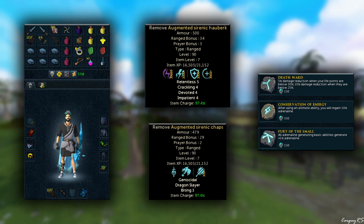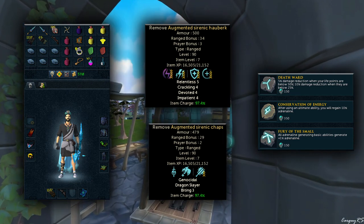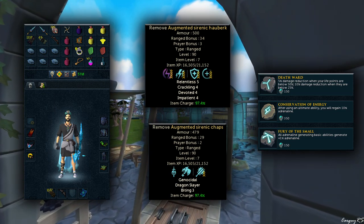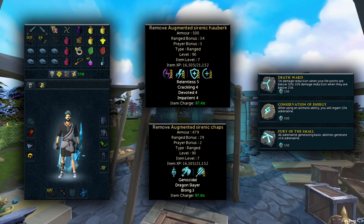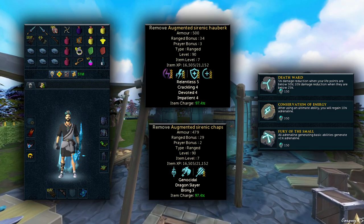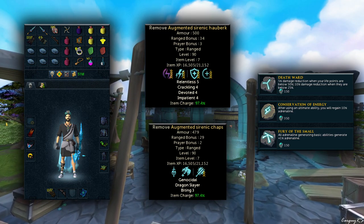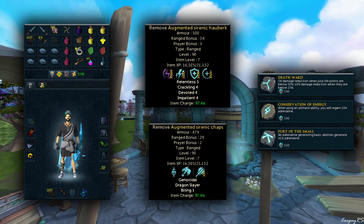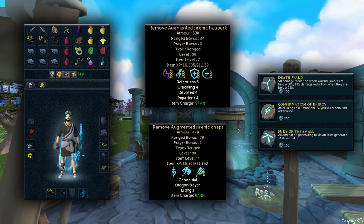As far as relics are concerned, they are the bog-standard relics I use pretty much everywhere. They do require 120 Archaeology to run this setup. However, you could swap out Berserker Fury instead of Conservation of Energy, or you could drop Death Ward because you don't honestly take a whole lot in this dungeon, assuming you're careful with your movement and rotations when dealing with trash mobs. Fury of the Small and Conservation of Energy are the two big hitters in my opinion, and the third one is kind of a toss-up, so just use what you can.